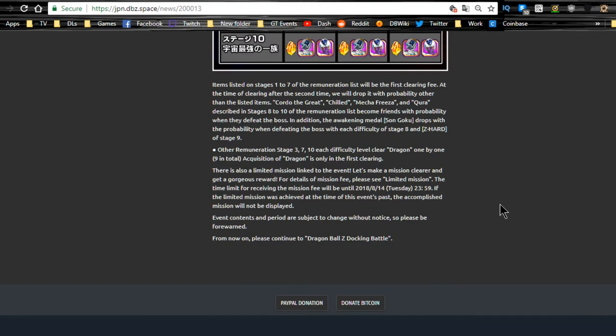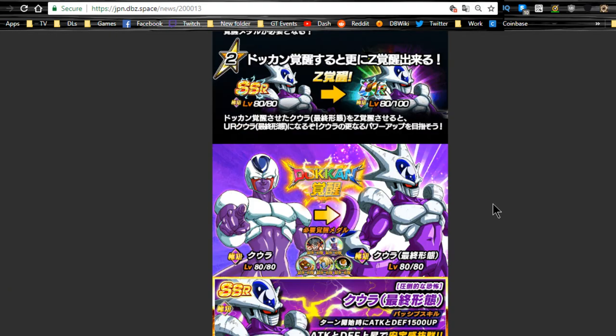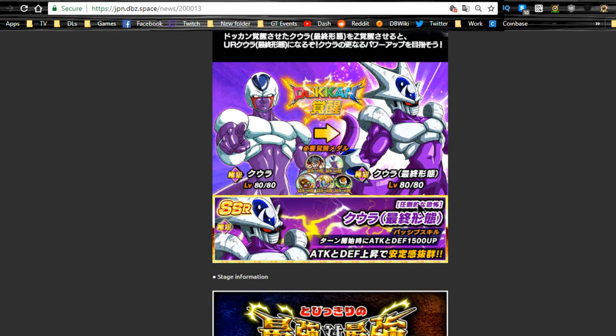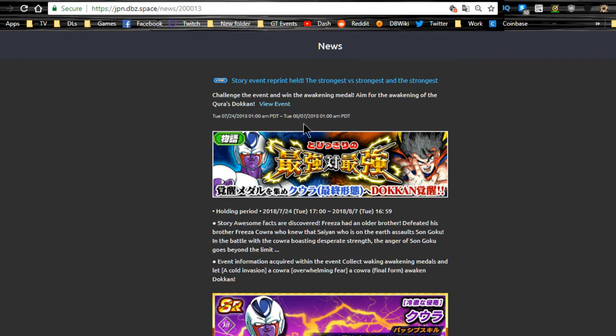King Cold and Frost are also here and available to grind, but they're not really good — even for newer players they won't be that beneficial. They're free-to-play cards you can throw on Prime Battles. Do not try to grind out level 10 for Freezer or Kora — the drop rate is very low, around 1%. At minimum, Dokkan Awaken the SR Kora to Final Form Kora in case you want to use him on a team. His stats — attack and defense +1500 — are very early meta but worth it for collection purposes. That event runs until 8/7.